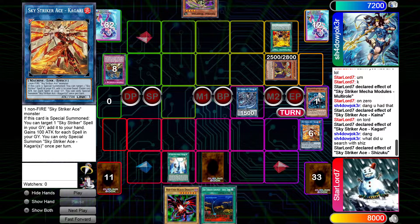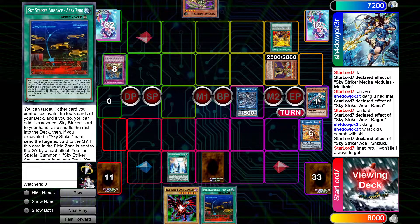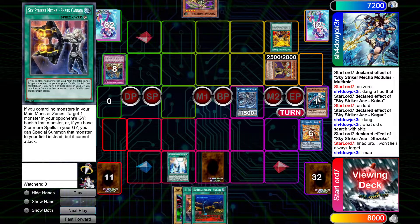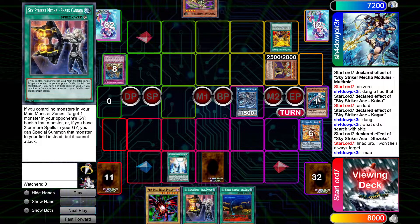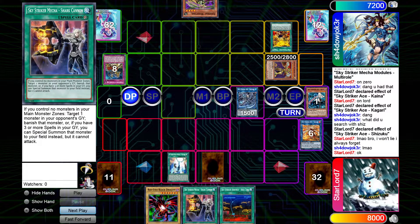He asks what I searched off Shizuku, and I was about to forget — I always forget on Dueling Book. I tell him and add the Shark Cannon, then pass turn. Very friendly — I like this guy.